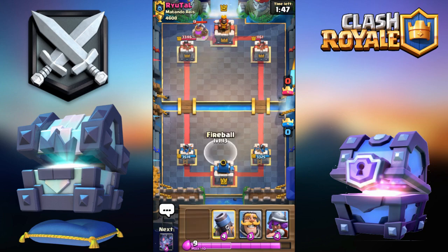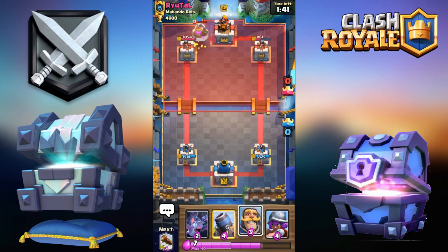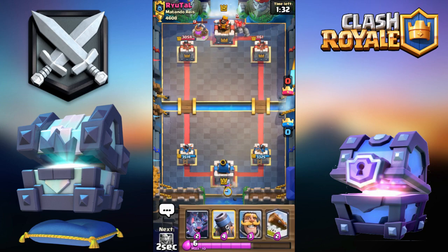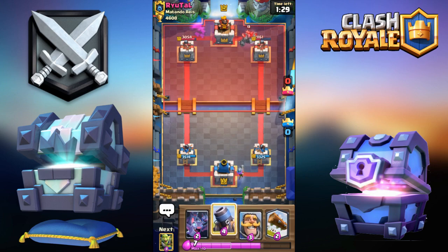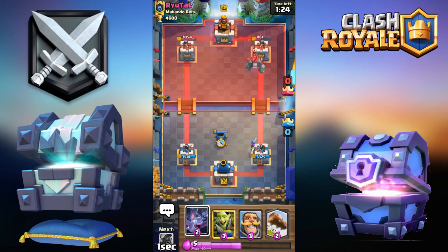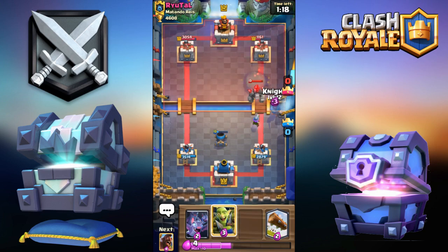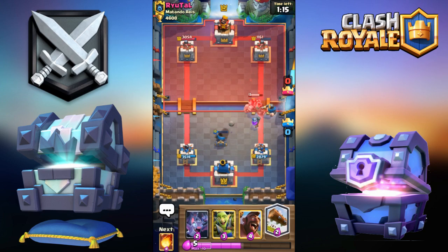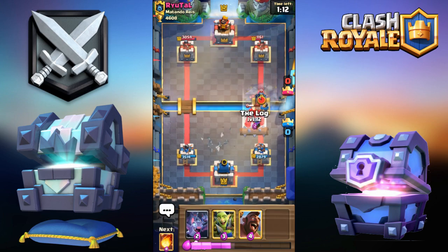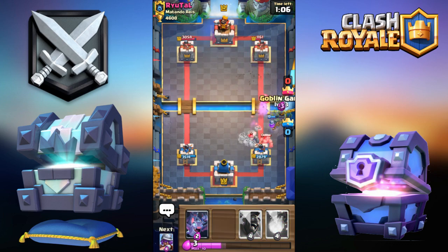It doesn't really make a difference as long as you don't allow the pump to get a third elixir off — you should be okay fireballing at any time within the first two. He goes Golem again. I'm just gonna play it out quietly, go Musketeer in the back. I'll push the one Knight — this deck is very fast cycle so I'm not too worried. He goes Lightning — oh he missed the Musketeer, that's good. I'm gonna go for the Knight just to block anything. Yep, there's the Mini P.E.K.K.A.